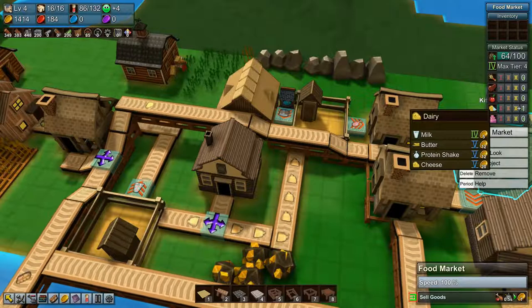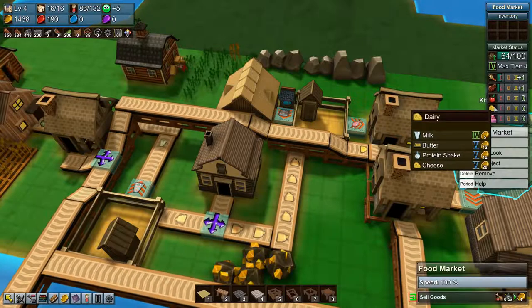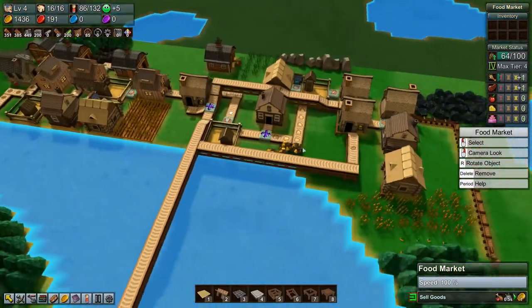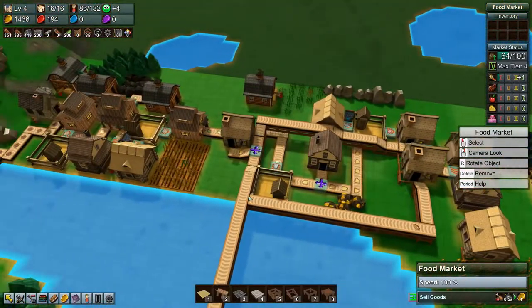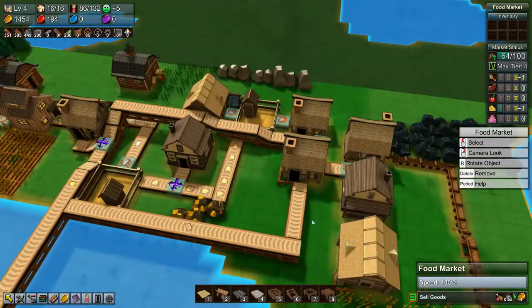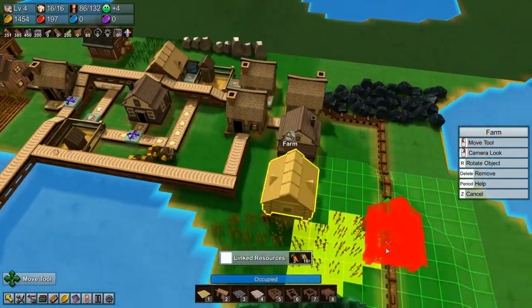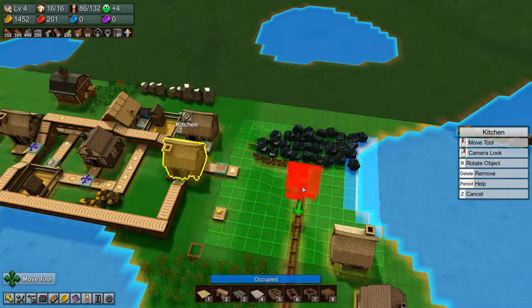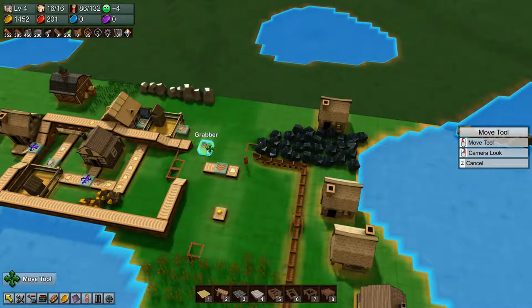So if we look at the dairy, cheese is actually tier five which is fine - we can still deliver it. And the sandwiches are also tier five which is great. So we're going to need to redo all of this up here. I think the easiest thing is going to be to move everything and just have a do-over.